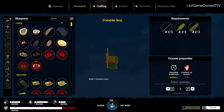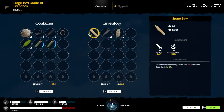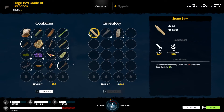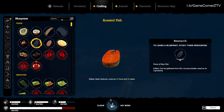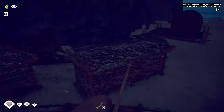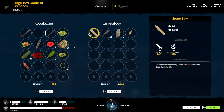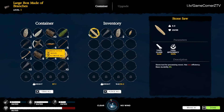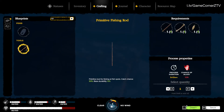For the fishing rod, I need one of these — found it. Then I need one bone and one long stick. Long stick might be a problem. I do have bones — I killed an animal and got some. I have a long stick too, so we can go ahead and craft this fishing rod. Fantastic!